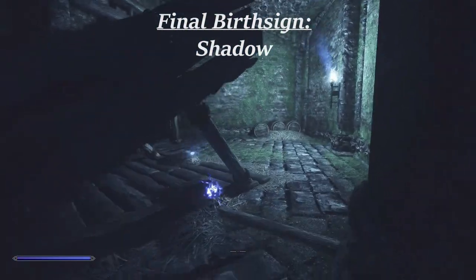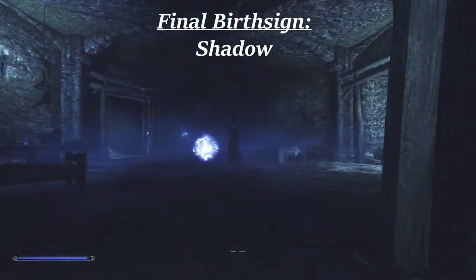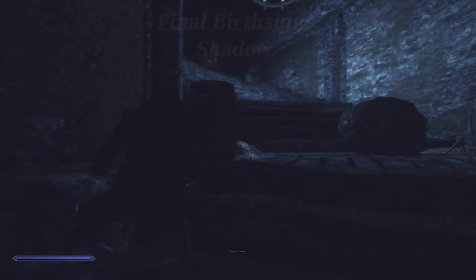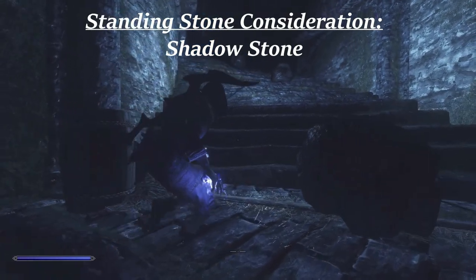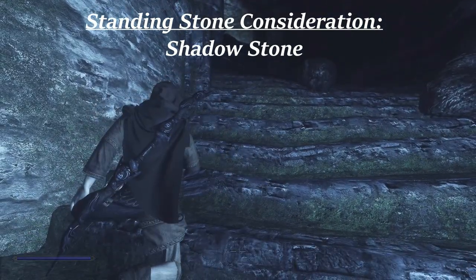However, I chose the Shadow sign for the 10% easier sneaking. At the beginning of a playthrough, stealth can be a major challenge, and this challenge can be greatly mitigated by this buff. For standing stones, the Shadow Stone gives a movement speed buff in combat and a sneak and sneak attack boost near structures, all of which are quite useful for this build.